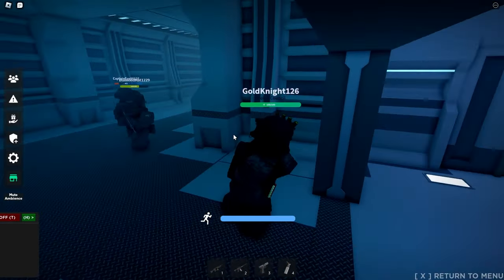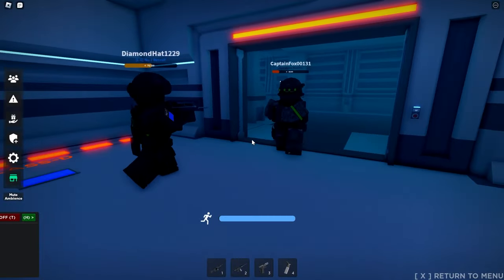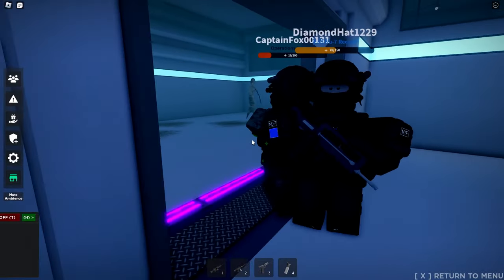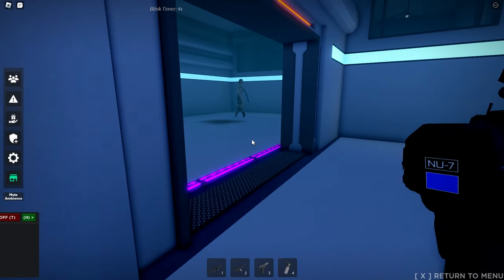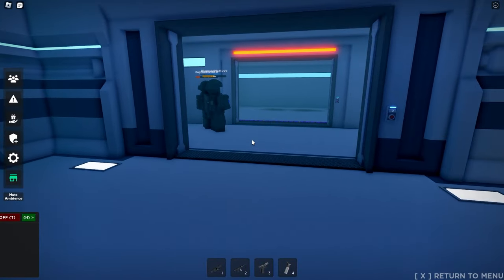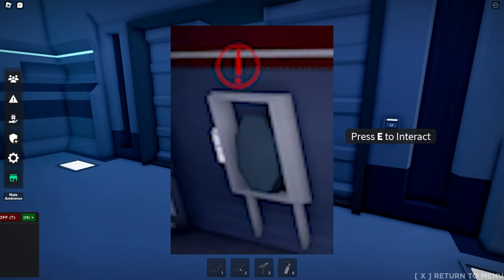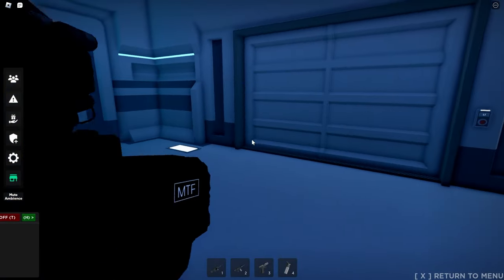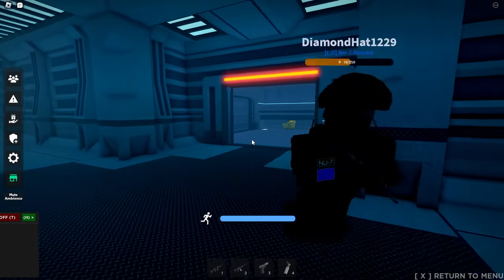The next SCP I'll be covering is the infamous 173. To breach 173, you need to make a sort of conga line of people all looking at each other, and then they all blink one by one so that it can get outside of its cell. Because of this, it's not worth breaching 173 at all. You need at least three people to cooperate, or at least accidentally look at him for him to get out of his containment cell, and then he'll barely kill anyone because it's so easy to not die to him. To re-contain 173, you need to get that 173 cage in the rapid response unit spawn area. After that, you just need to get someone else to look at 173 with you, cage him, and then hope a Class D doesn't interact with him in the next 60 seconds, and then he's re-contained.